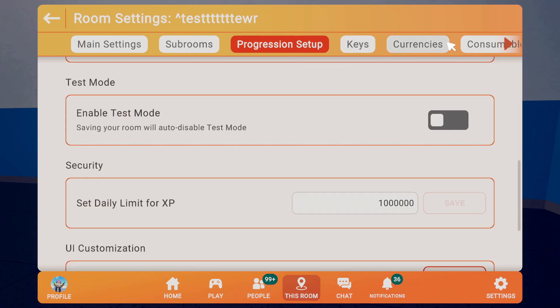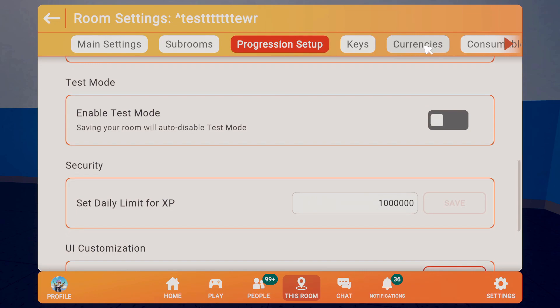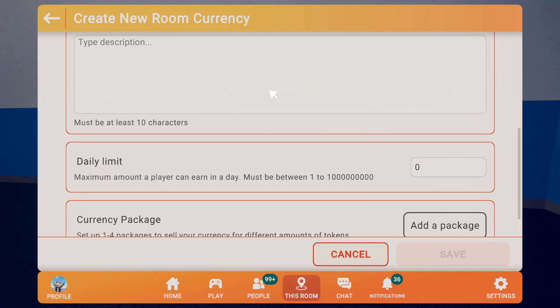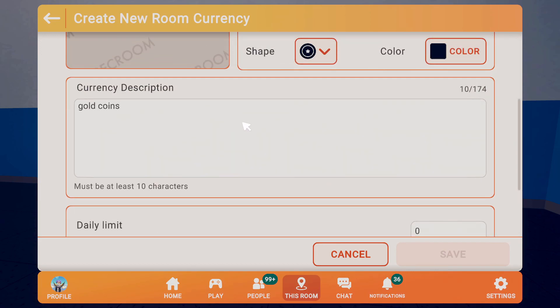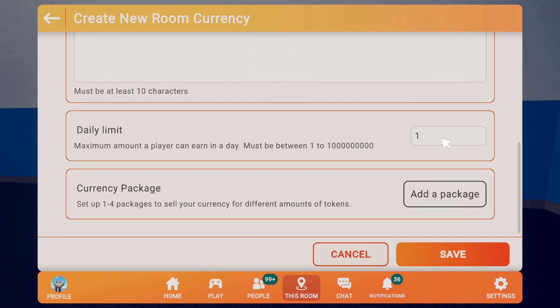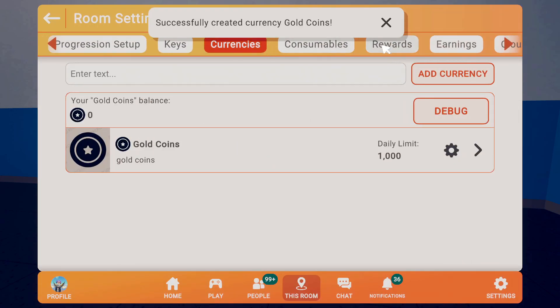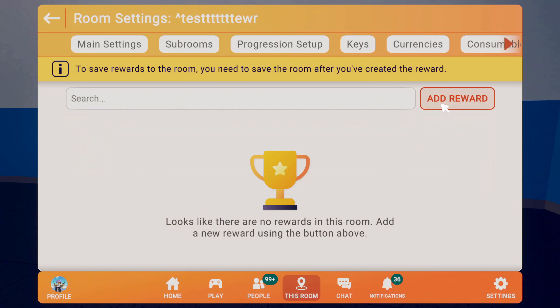We'll also want to create a couple more items. I'm going to create a currency so that when you hit a certain XP and change levels, it will grant you something — in this case I'll make it 10 gold coins. The daily limit I'm just going to put to a thousand; we don't really care, this is just an example. Let's save, so now we have a currency set up.